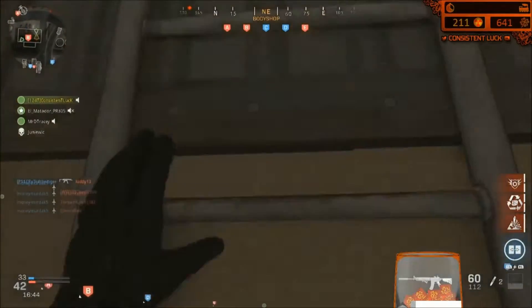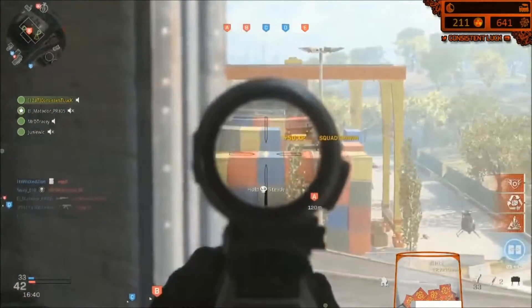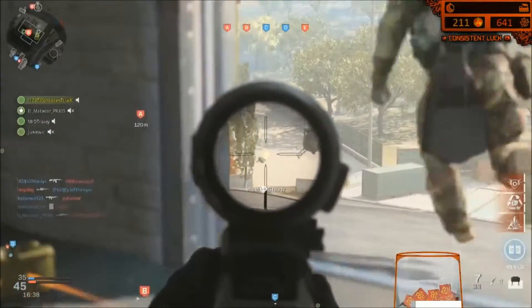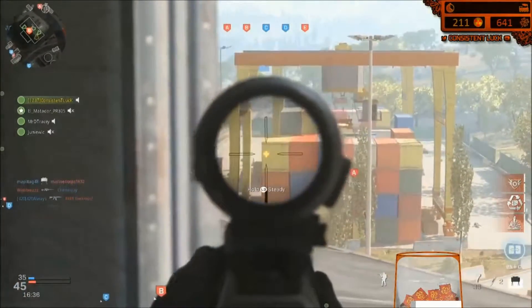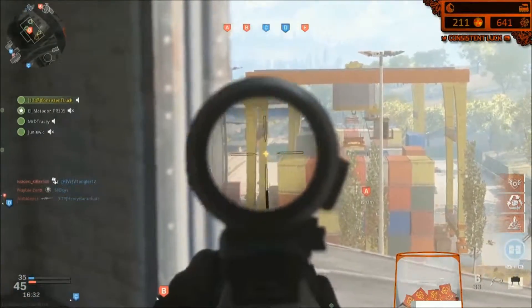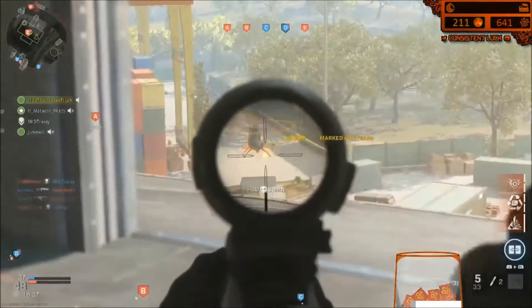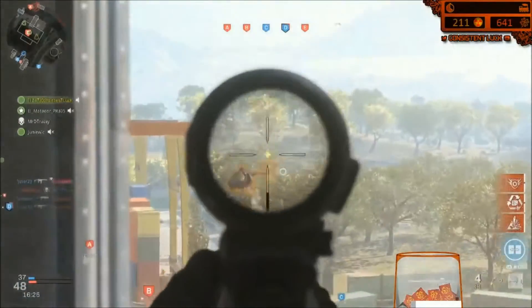If you put two claymores close together, the advantage is that if they have EOD, you're going to kill them as long as they keep running through after the first one — which a lot of people will do because they think EOD saves them. You hit them with two and they're dead. The disadvantage is you're running through your claymores a lot quicker, so that's where the ammo crate comes in handy if you're getting rushed or killing people with EOD.